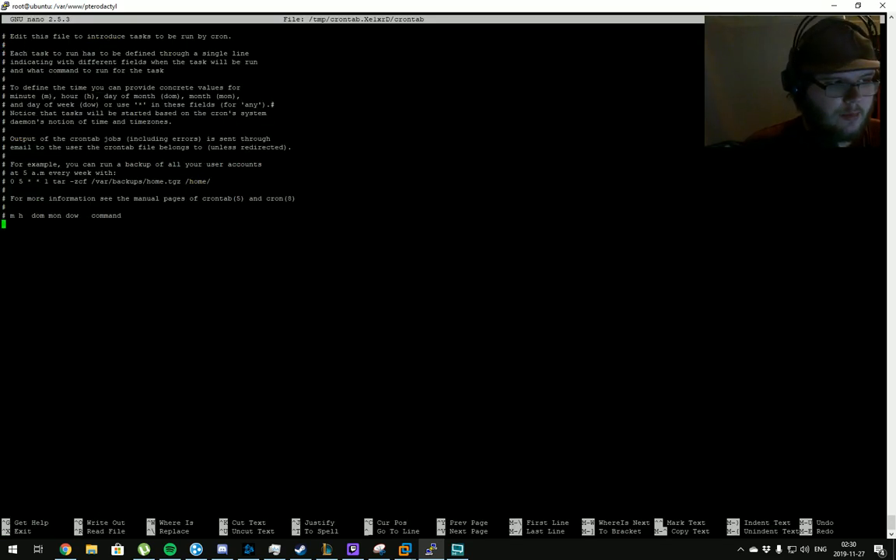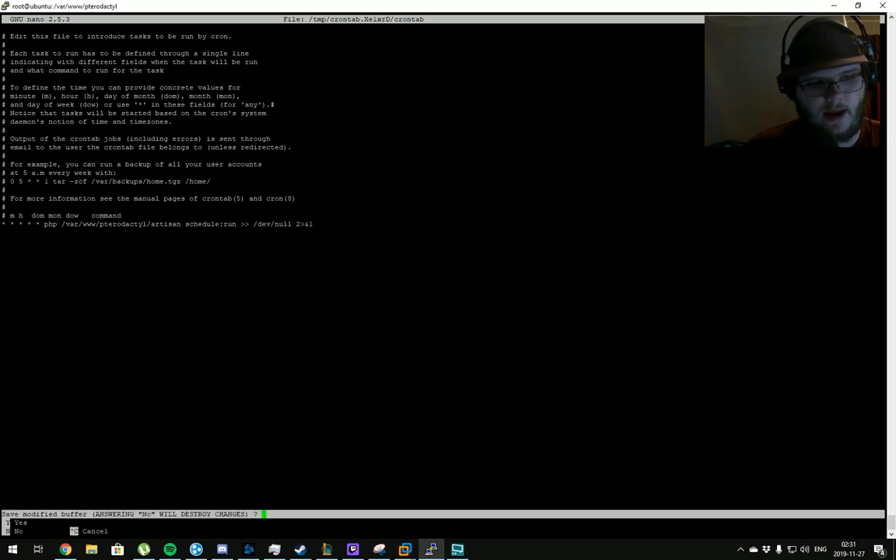We run 'sudo crontab -e' to set up the automatic cron job, which is needed for things like automatic server creation to work properly. We use nano since it's simple — you can use vim or ed depending on your preference. We copy the cron line from the docs, paste it in, press Ctrl+X to exit, confirm with Y, and press Enter when prompted for the file name to save it.